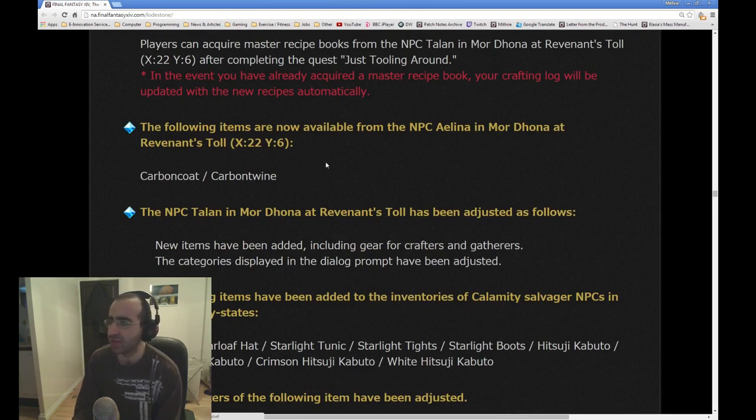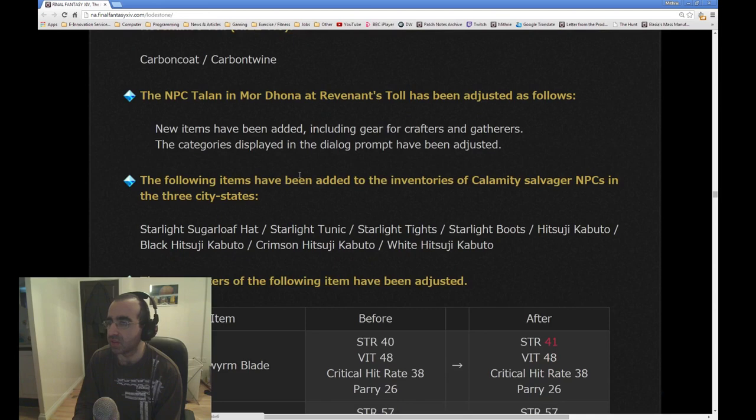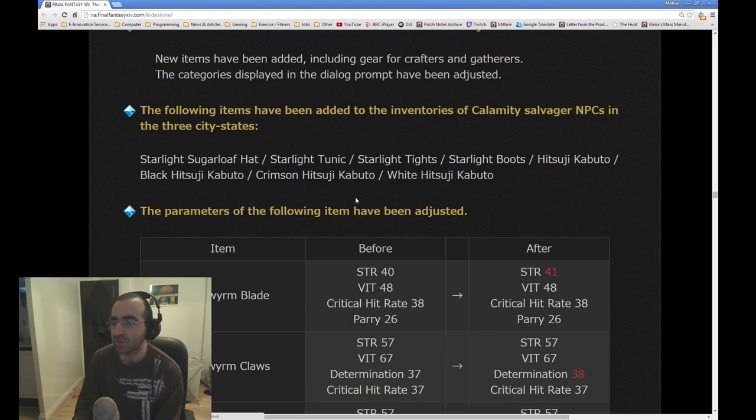The following items are now available from NPC Aelina in Mor Dhona: Carbon Coat, Carbon Wire, Carbonite Wire — I'm sure these will be used for something. The NPC Talan in Mor Dhona has been adjusted — new items have been added including gear for crafters and gatherers. These new items for crafters and gatherers are the new tools — they're called Lucis. Looking through the notes, it looks like it will be an upgrade of the Supra, a continuation of the Supra. So going after the Supra previously will not be wasted. I will confirm that when I get in game.